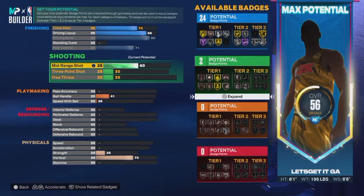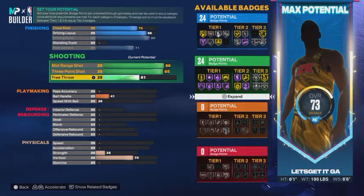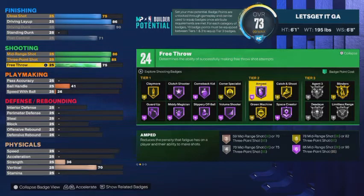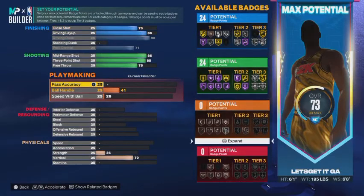Moving on to shooting — take your mid-range up to an 86, and your three-point shot up to an 85. That gives us 24 shooting badges. Take the free throw to a 75. You're gonna be able to finish elite around the rim and shoot elite outside the three-point line. With badges like claymore, agent three, and volume shooter, 24 shooting badges makes you a straight demigod out there.